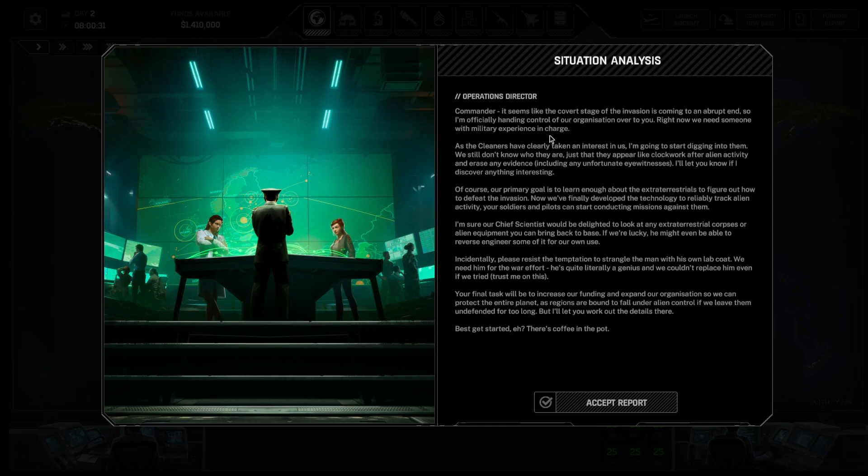She's going to put military experience rather than covert experience — I guess that's what she's supposed to be. Primary goal is to learn enough about extraterrestrials to figure out how to defeat the invasion. Start conducting missions against them — chief scientists are delighted to look at any alien corpses or equipment you can bring back to base. If lucky, you might be able to reverse engineer some of it. Your final task will be to increase our funding and expand the organization to protect the entire planet, as regions will fall under alien control if left undefended too long.